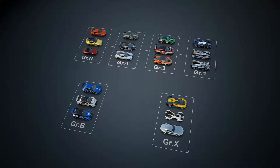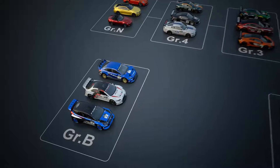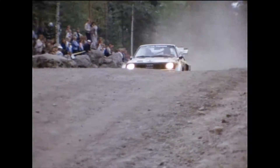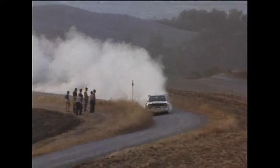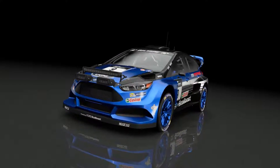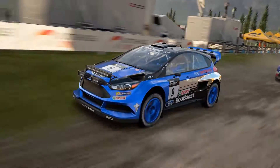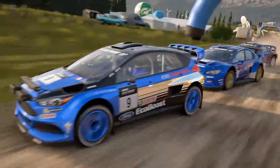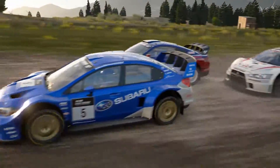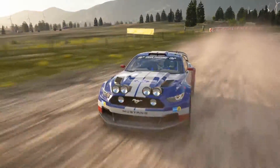In Gran Turismo Sport, there are also rally cars for off-road tracks. In the World Rally Championships of the 1980s, there was a legendary class of monster machines called Group B. Their extreme speed gave rise to numerous accidents, which eventually led to the class being abolished altogether. The Group B machines of Gran Turismo Sport bring this class back to the modern day. These are all four-wheel-drive off-road monster machines exceeding 500 horsepower — the Ford Focus, Subaru WRX, Lancer Evolution, and Ford Mustang.